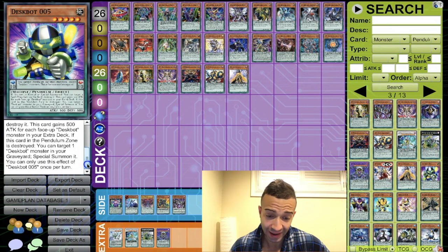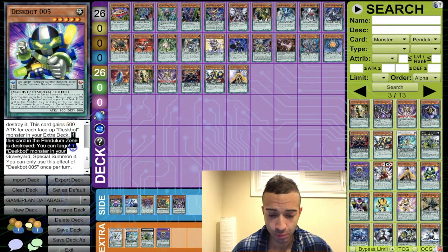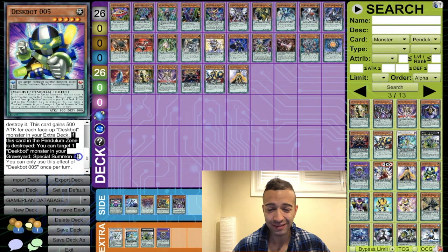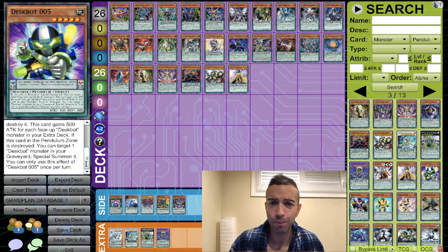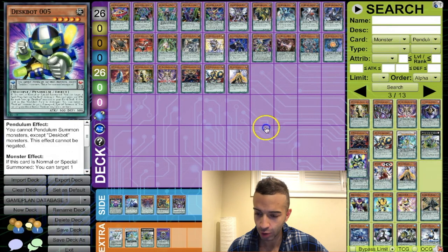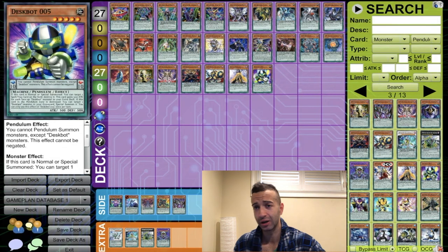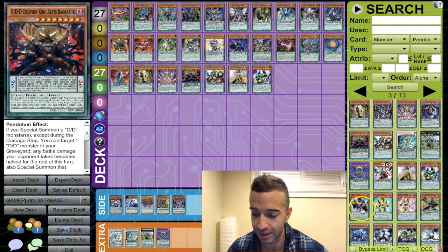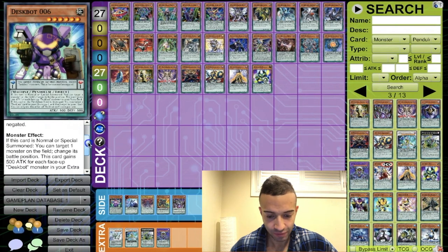The key part for Despot pendulum cards: if this card in the pendulum zone is destroyed, target a Despot in your grave and special summon it. There are a lot of cool plays where you spell summon a whole bunch of cards. Worthy of playing 100% — I'm not even putting it in the side area. There are a lot of cool Despot combos to show you guys.